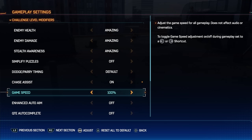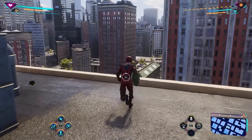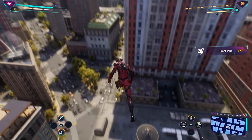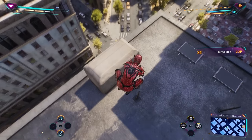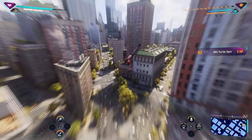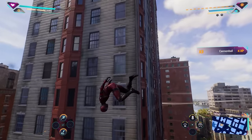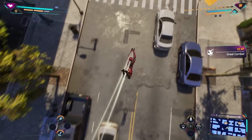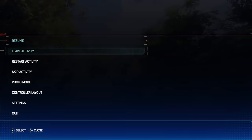Speaking of slow motion, I really appreciate games that give you many options. Spider-Man 2 lets you change game speed from the game menu between 100 all the way down to 30 percent. At 30 percent it's basically complete slow motion, but it's also very cinematic. If you want to film some cool tricks or pull off a montage, this can help a ton. But it also goes a bit beyond that, as it can help you a ton in some of the fast-paced mission moments.